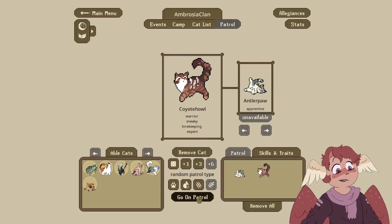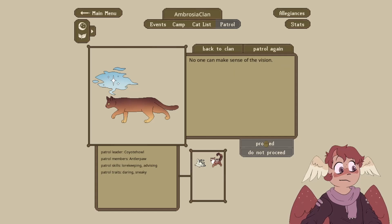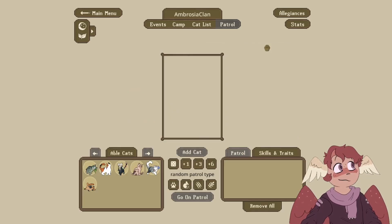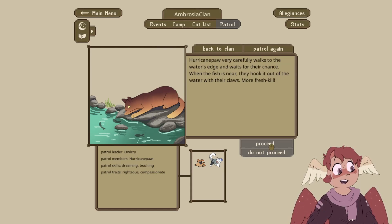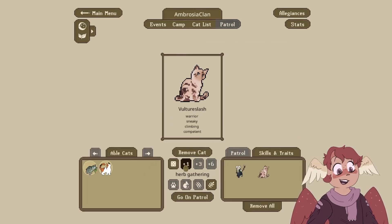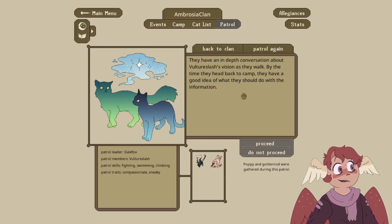As the patrol spreads out to hunt, Antler Paw admits they think they had a vision from StarClan last night — no one can make sense of the vision. Hurricane Paw very carefully walks to the water's edge, waits for their chance, hooks a fish out of the water with their claws — more fresh prey! As the medicine cat patrol pads out to AmbroClan territory, Vulture Slash tells Galefox about the dream they had last night and what the StarClan vision could mean for AmbroClan. By the time they head back to camp, they have a good idea of what to do with the information.